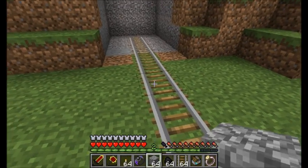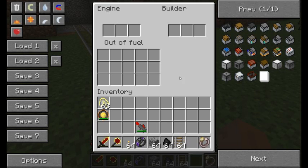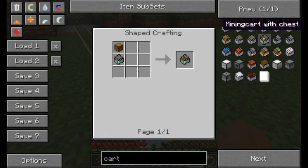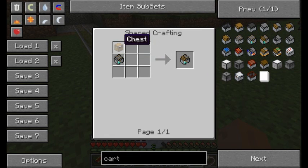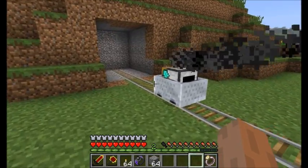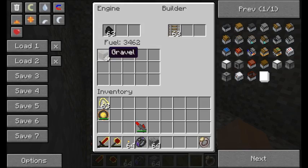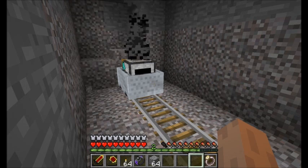But who wants to drop the items you're collecting on the ground? That's why we've got the Mining Cart with Chest — recipe is mining cart plus chest. Same exact setup: place a rail, give it some fuel, and anything it mines it's going to automatically store inside its chest inventory. You can see all the items it collects go right into the inventory.